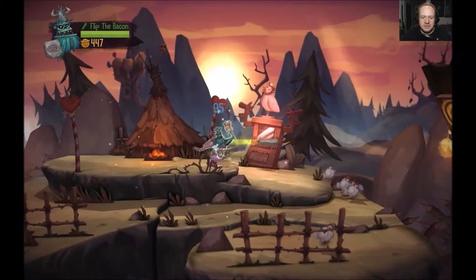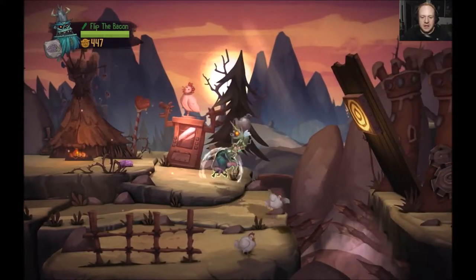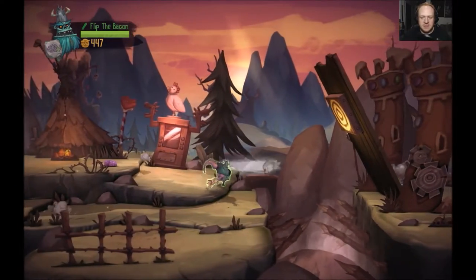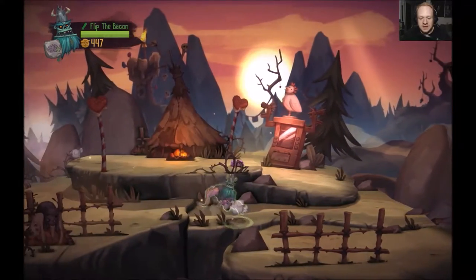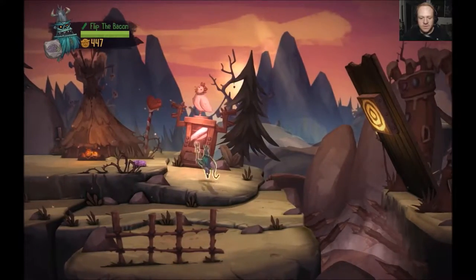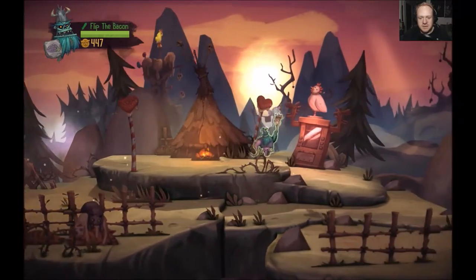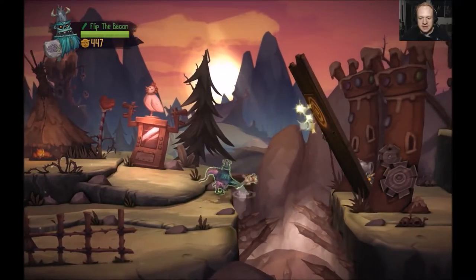I'm assuming that guy who grabbed the thing and ran off - I think you can probably race that treasure chest back to the beginning of the level. And I'm sacrificing chickens. We learned that you can fall down in these holes and it doesn't necessarily mean it's game over for you. We're having some difficulty getting this part - it's a chicken on top of a cat stick - and there we go.